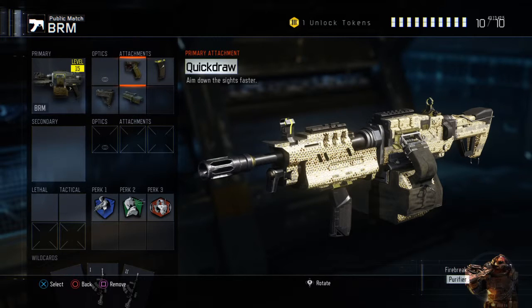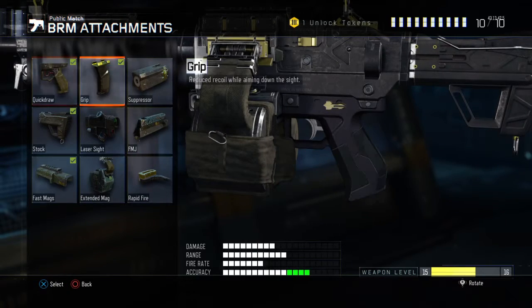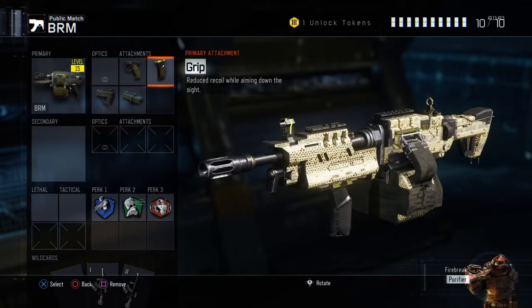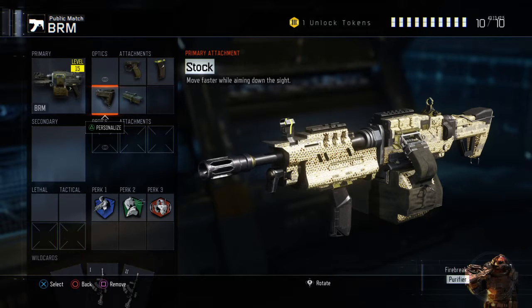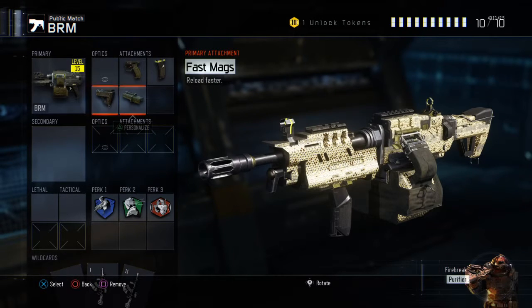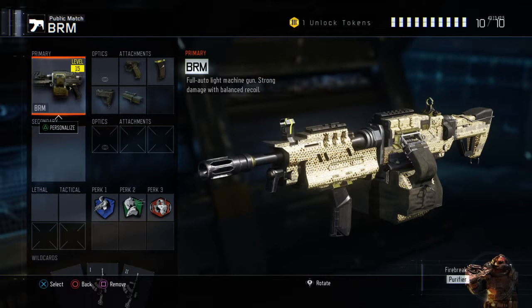You've got the quick draw for faster ADS, which helps a lot for headshots. The grip isn't really needed as it's one-shot kill on Hardcore, but I'd still use the grip if I was playing Core. You've got the stock so you can move faster while ADS-ing, which is a big help — it helps you dodge bullets. And obviously the fast mags for faster reloads. That's the BRM class.